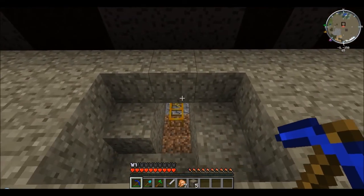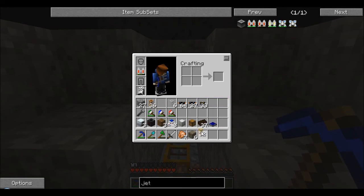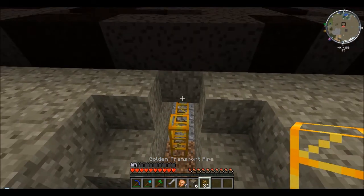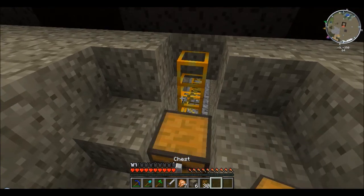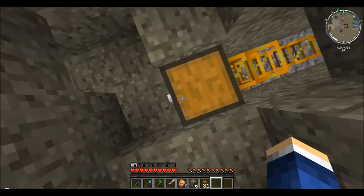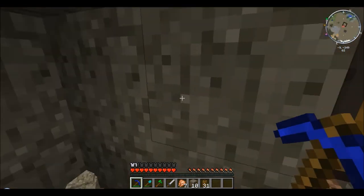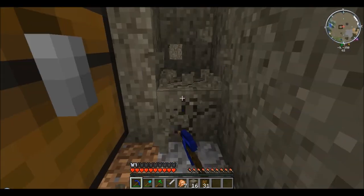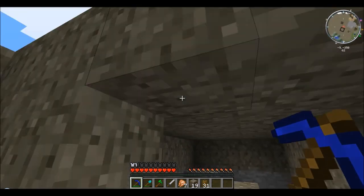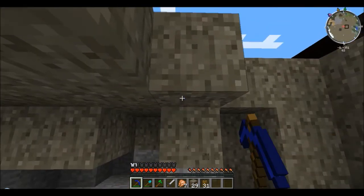I'm going to separate them out a lot more. We just need to bring it up one, and up one more, then throw a chest on it. This will end up being more underground I guess. I haven't really figured out the cable part yet. Let me clear this all out — this is just the little hole from our old setup.